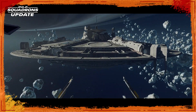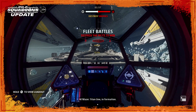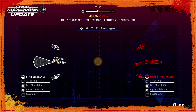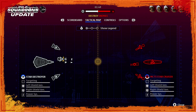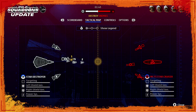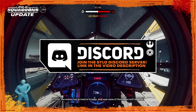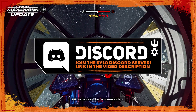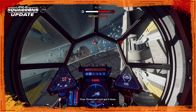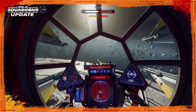Welcome back, pilots, to Squadrons Update! Today, Motive dropped the small but new patch called the 4.2 Update, which fixed a serious, almost game-breaking bug — especially if you were into the whole Squadrons competitive scene. This was a pretty noticeable bad bug. But in addition to this, we also got a nerf to the TIE Defender's controversial concussion missile, along with some other smaller changes. We'll be covering all of this and more in today's video.